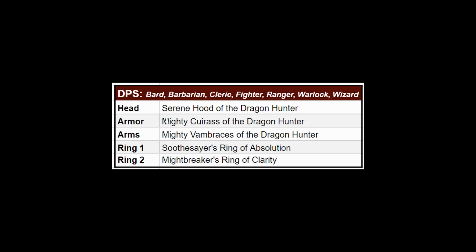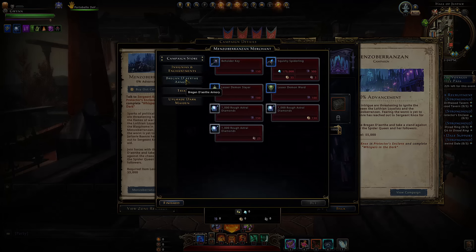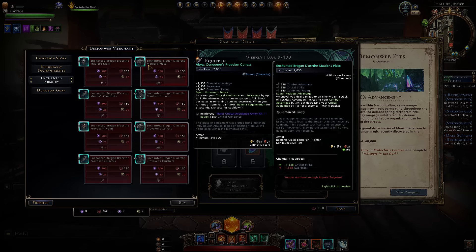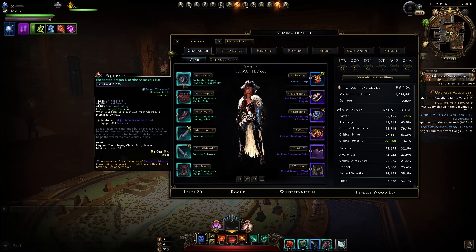There are a few exceptions — like the armor piece, where fighters and barbarians can get a better one from the Menza Branzen campaign with the combat advantage bonus, then upgrade it with the Demon Web Pits to make it mythic, which is a little better than what you'd get from dragon hunts. But for everybody else, you're still sticking with the Mighty Koras. The serene hood upgrade only comes from master Demon Web Pits with the same bonus helmet but more item level.